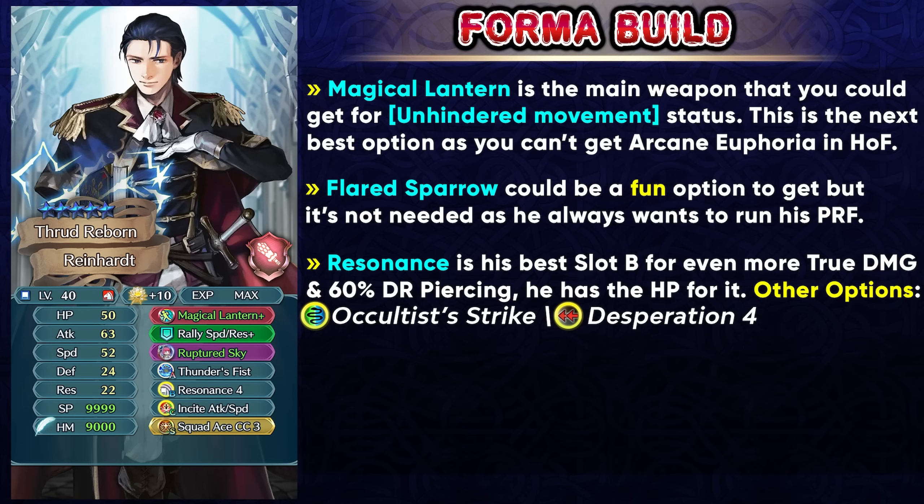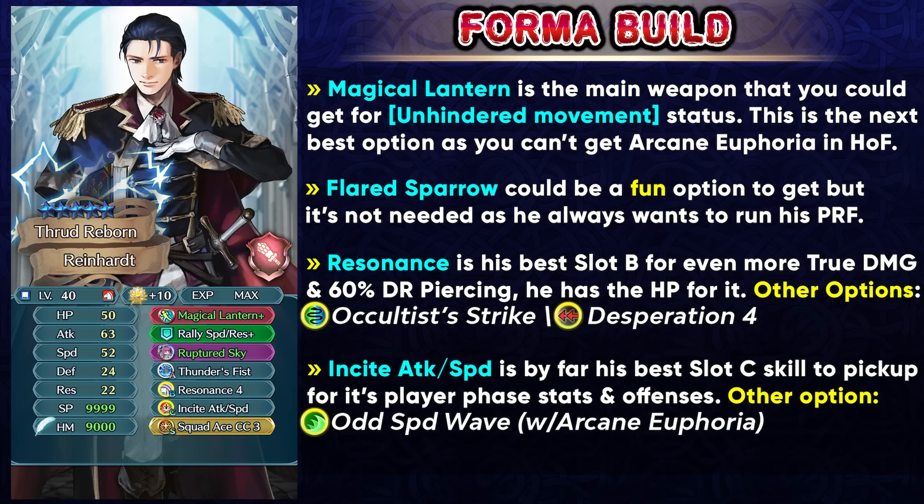Resonance is really good — it also gives you 60% damage reduction piercing, which is going to be nice with the Brave Effect of his preferred skill, and he has the HP for it even at unmerged. If you get really unlucky, Occultive Strike is the next best option because it can give you the true damage, but you're not going to be getting the damage reduction piercing. Desperation 4 can also be an option to Quad Attack, but a lot of good tanks nowadays run Hardy Bearing so it could fall short. For slot C, being a Cavalier doesn't open him up for a lot of options — he's not even able to get Attack Wave. Inside Attack Speed is the best option for the player phase, and if you're running him with Arcane Euphoria you could try Odd Speed Wave because it gives the null follow-up and he can be self-sufficient in that regard.